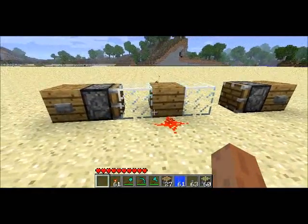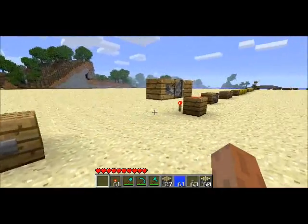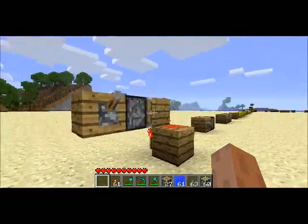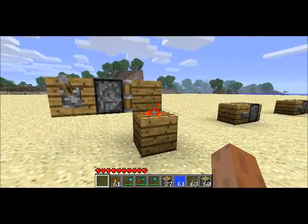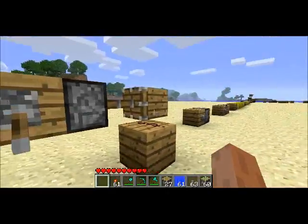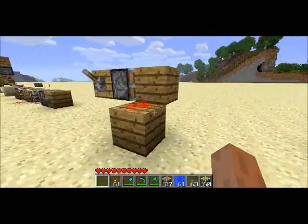I just wanted to test that all the physics were working and it actually got updated, so that does work — that's kind of neat. Similarly, we have a redstone torch under this wood block, which powers the block, which powers this redstone. We push the block, it powers the redstone, pull it back in. So that also works.